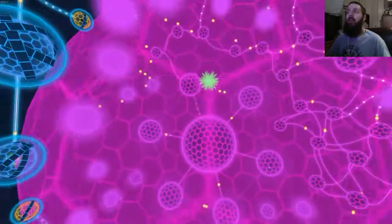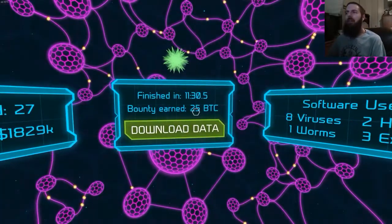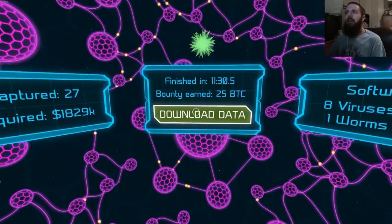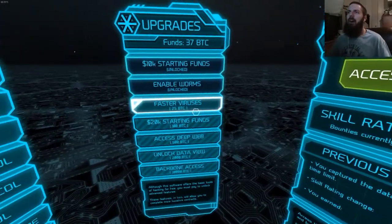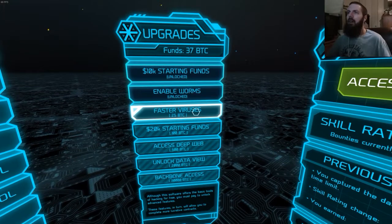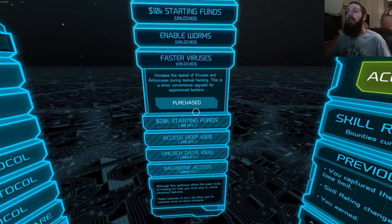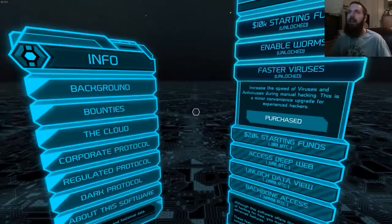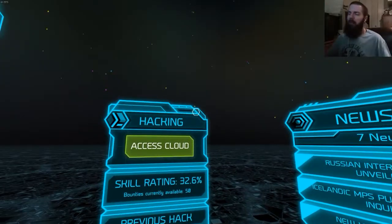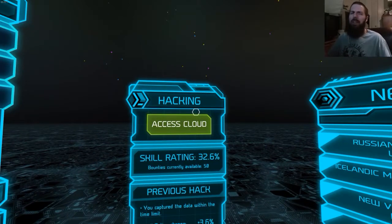We have our root access in Darknet! We have obliterated this network — give me those 25 Bitcoins and download that data. Hack the planet, hack the Gibson, etc. So there you go — that is Darknet on Steam and PS4 for $15. It's a pretty neat experience, obviously a lot more neat with a compatible VR headset, which I don't have on PC unfortunately. If you want a hacking puzzle game, I think it's pretty cool. Anyway, I'm Attack Slug — thanks for watching, more videos every day, see you next time!